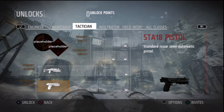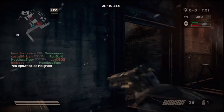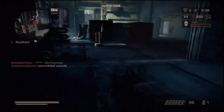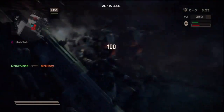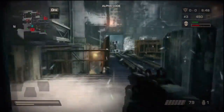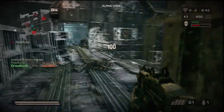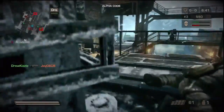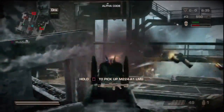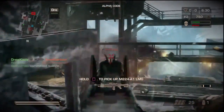Right here I'm unlocking the STA-18 pistol. Every time you level up, you unlock points which you can use to unlock other weapons, pistols, or skills. With the Tactician, there's an awesome skill where you press left D-pad and it's pretty much like a wallhack for 20 to 30 seconds — you can see through walls where enemies are. I haven't unlocked that skill yet in this video, but in my future videos you'll see it.